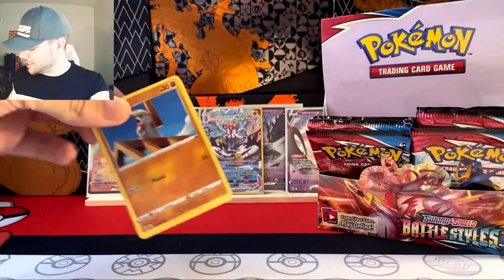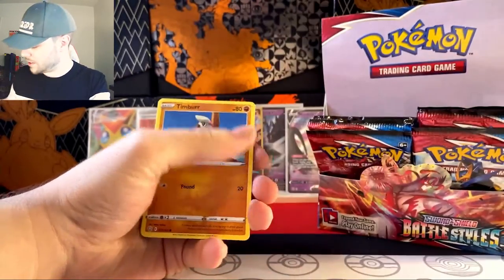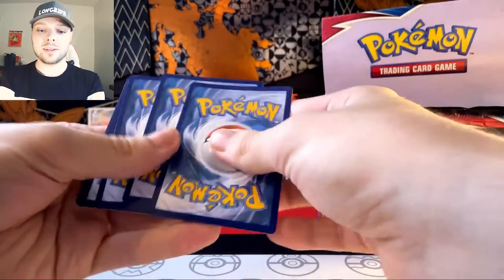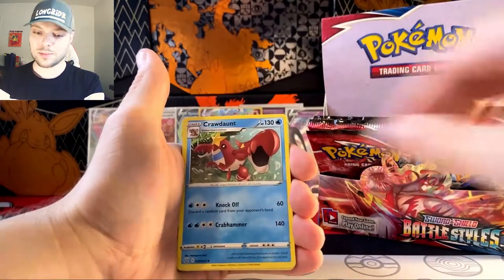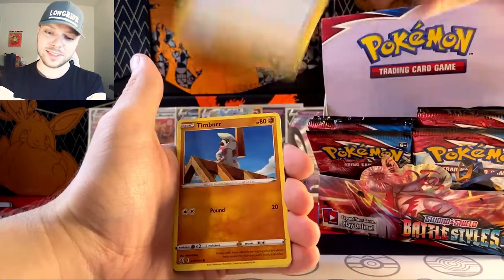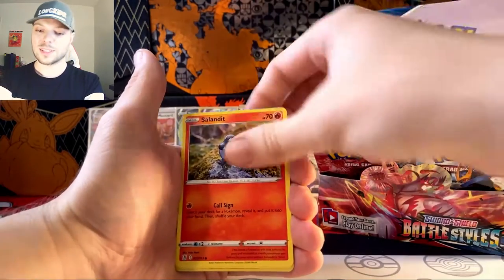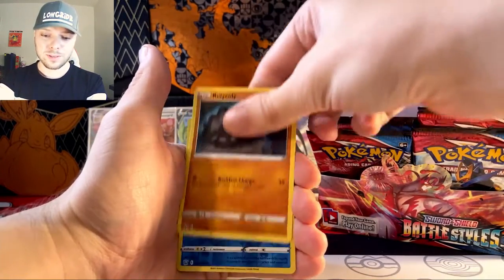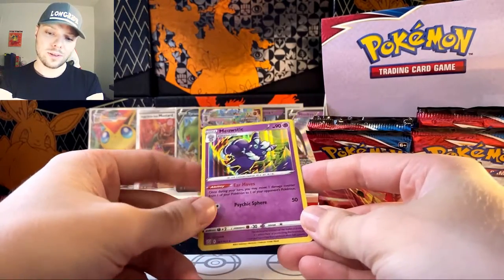The icing on the cake in this would probably be a secret art — like if I could just get a secret rare Crawdaunt, I would cry towers of water out of my eyes, because that would be amazing. Timburr, Slowpoke, Corphish, Salandit, Rolycoly, Seedra, and Meowstic — and it's a regular rare.